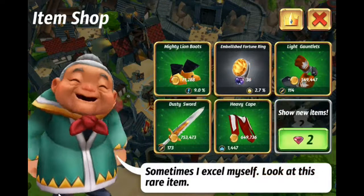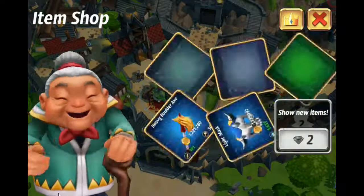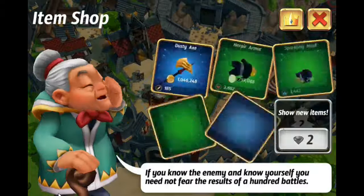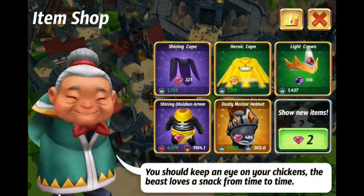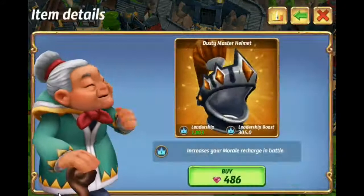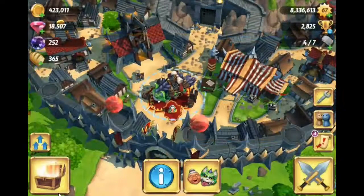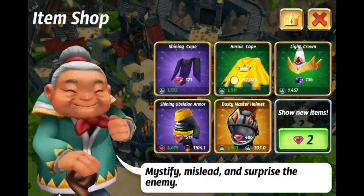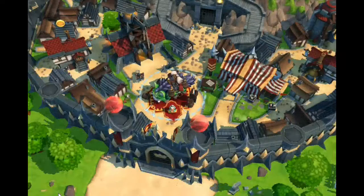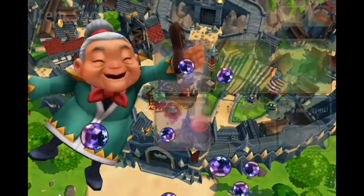We're looking for gold and legendary items. We finally got a legendary item here at number five. It costs gems, which I have plenty of right now — we just got done buying the 20,000 gems. I'm actually glad it costs gems and not gold, because I don't really have gold. That's pretty impressive: 1800 on the hat, that's 300 more, and then a bonus of 305. So we'll go ahead and buy that — we're going to get a lot of pearls out of it.